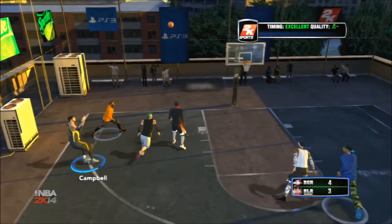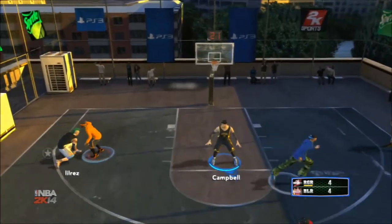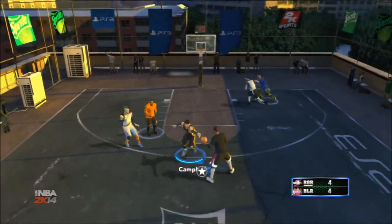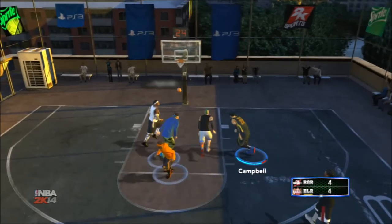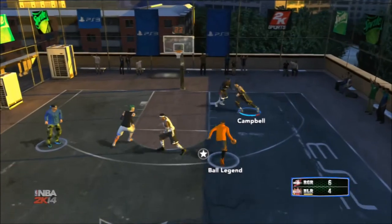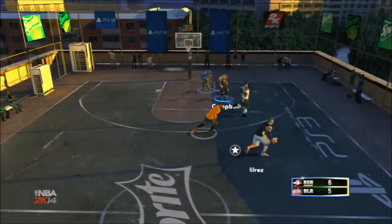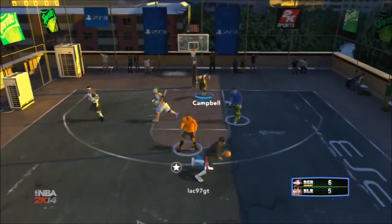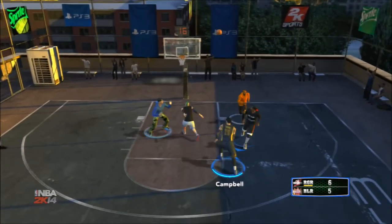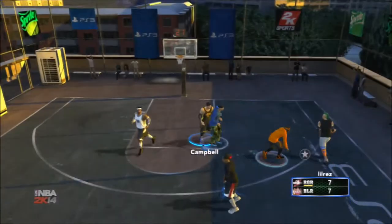Nice defense right there, I'm getting a strip. I get a little space and go right back up with it. Sadly they only gave me a one-pointer — I thought my foot was clearly behind the line. But they reach, and I'm teaching right there. 6-4, they get a nice two-point lead. Great addition to the paint by the computer — 6-5, they still got a one-point lead. They get a nice addition right there but end up on a bad pass, and the computer picks the ball up.